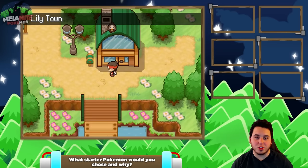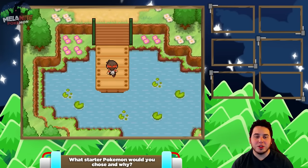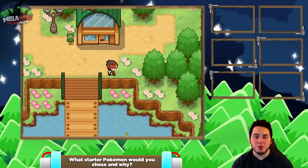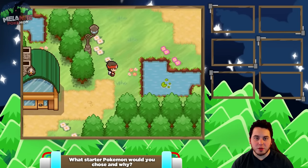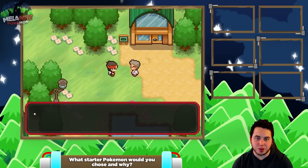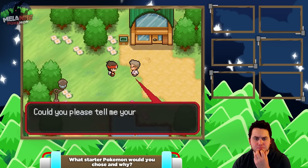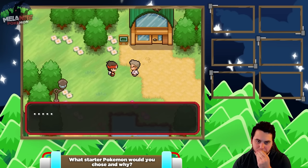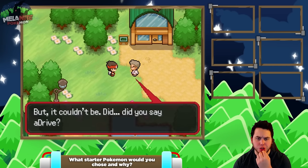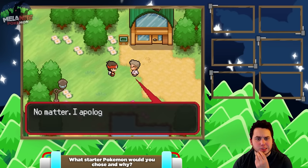Look at this — tell me this game doesn't look amazing by the way. You can just chill out on this little dock here. There are some cool lily pads. So we need to go to the move deleter's wife's house. We're going to figure it out. I think we walked the right way because here's Professor Oak. There's like a little Starly chilling on the roof there. Where have I seen your face before? Could you please tell me your name? ADrive. My name's ADrive. But it couldn't be. Did you say ADrive? Could this be the one? I think I found the prophecy.